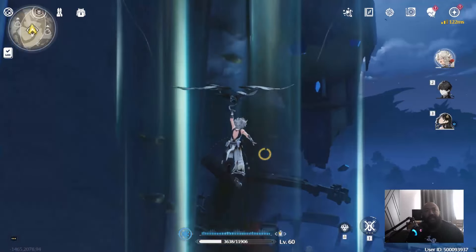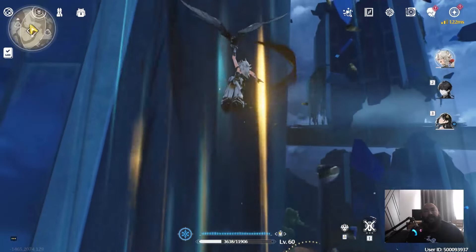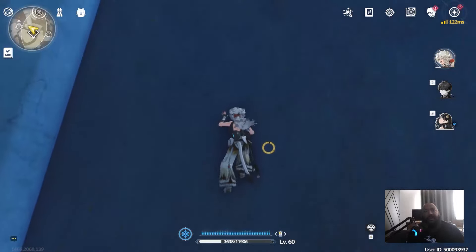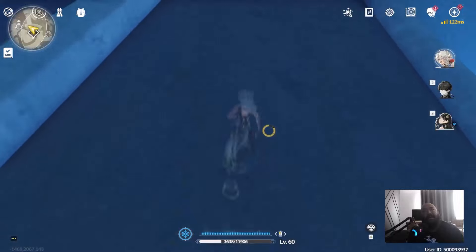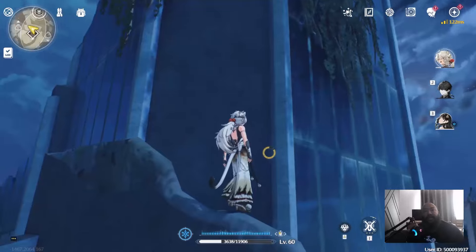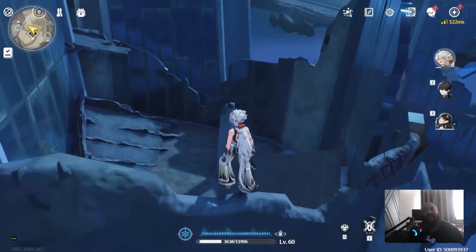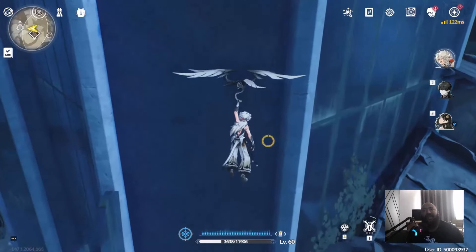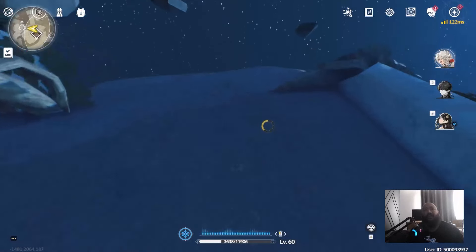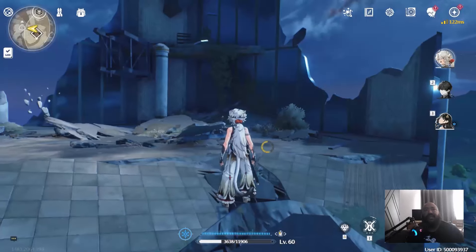Once you hit this air current, it's going to take you all the way up. You don't have to press anything — it's nothing too crazy. There's one thing I want you to be careful of, especially if you're just starting the game, because you will have to climb this wall. Typically there are going to be little orbs that refill your stamina. Be careful when you get to the top because it's easy to fall right back down. Run up this second wall as well — you should find more stamina orbs there too.